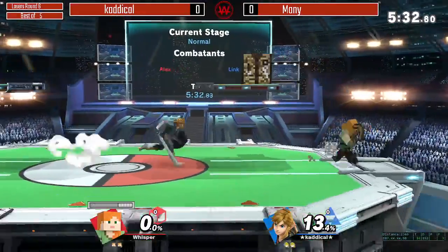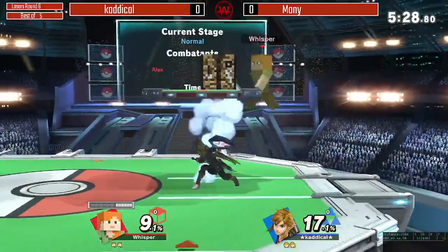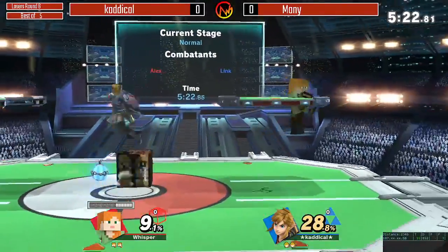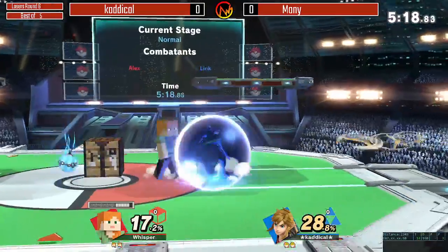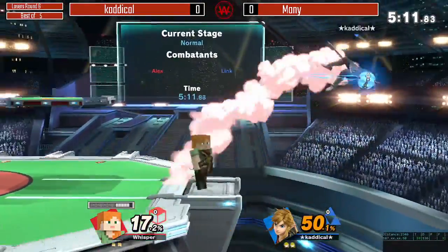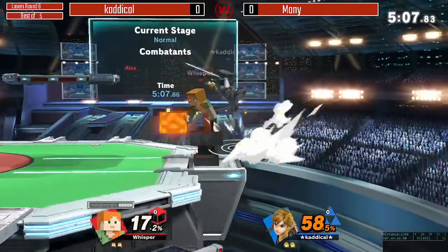Steve could still stall with the anvil input, but he didn't have one to send down in Link's face if he was just trying to approach from above. He's not really approaching — just trying to mine even in the face of Link, which is of course what you'd probably want to go for. Interesting choice for a bomb recovery right there.